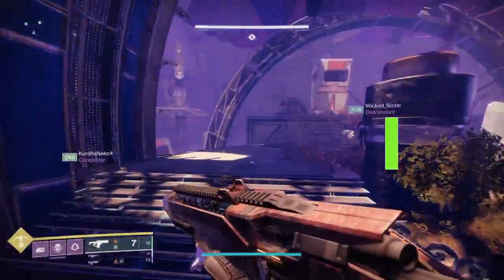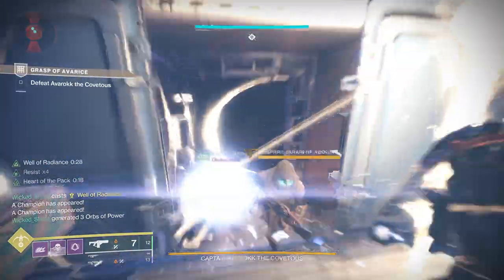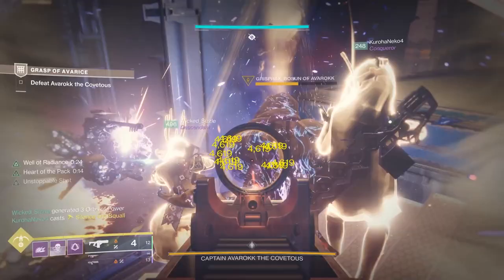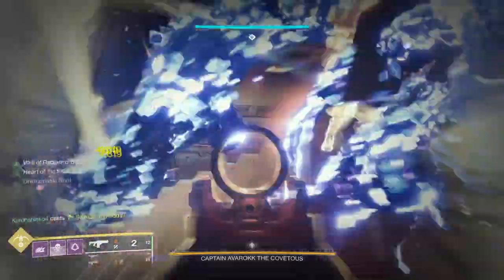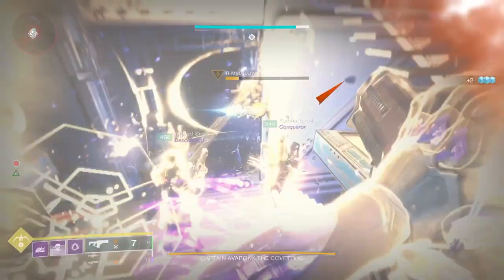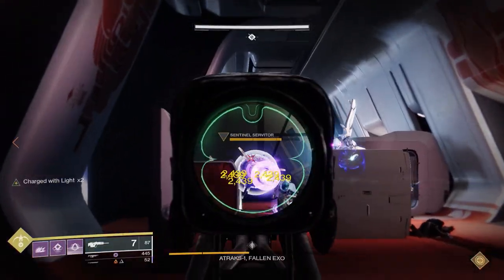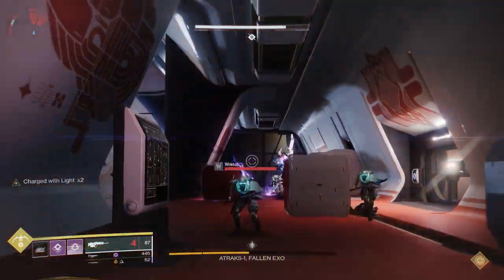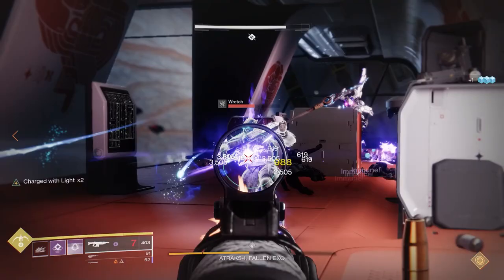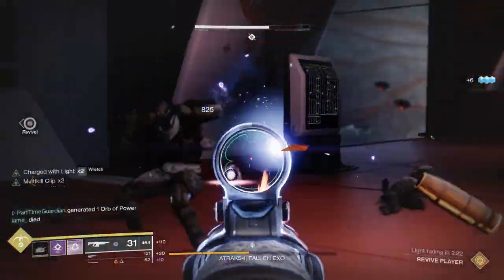For this week's Featured Raids, Dungeons, and Challenges, one thing to keep in mind is if you're trying to get any of these, I actually have a pretty extensive playlist that has guides to most of these, so if you're struggling with them, check those out. The Featured Dungeon for this week is Grasp of Avarice — really fun dungeon, something I have enjoyed quite a bit. The Featured Raid is Deepstone Crypt, and for both of these activities, you will get Pinnacles. For Deepstone Crypt specifically, if you're looking to get the Descended Title and try and do challenges, all challenges will be open.